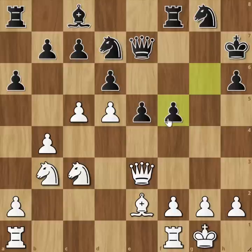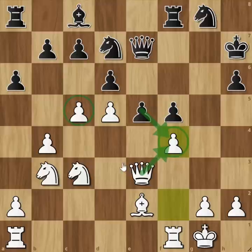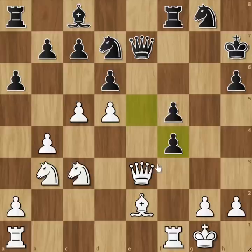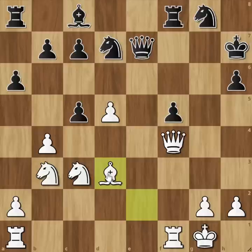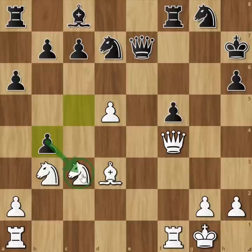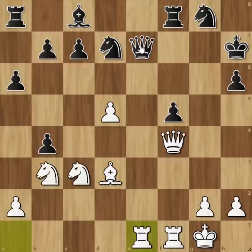Mikhail sacrifices this pawn. He is going to put this pawn on F4, then push the pawn to F5. The pawn on F4 advances. At the end, he attacks the rook on E1, attacks the queen, and attacks F6.